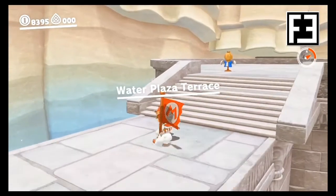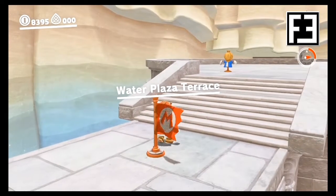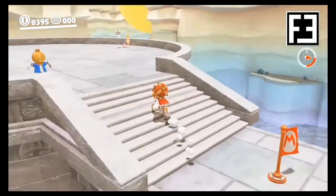In the Lake Kingdom, we'll start from the Water Plaza Terrace. From there, we'll head up the stairs to the main platform where Peach will be waiting on the right.